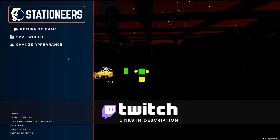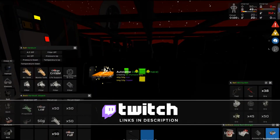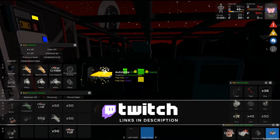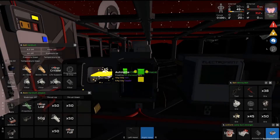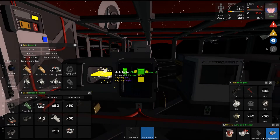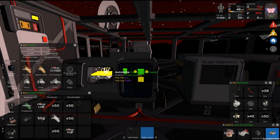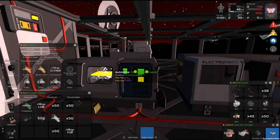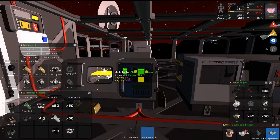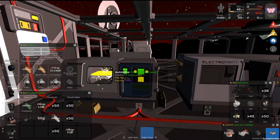G'day folks, this is Nytel from Nytel Gaming. We're playing Stationeers on Planet Vulcan and in our last episode we had a bit of a disaster, but we are recovering slowly, trying to get a furnace made so that we can start smelting because I need kit batteries to keep this place going and I need another APC, seeing that we burnt one into its glory.